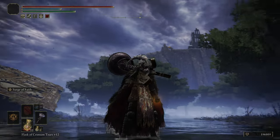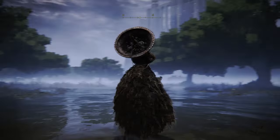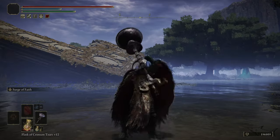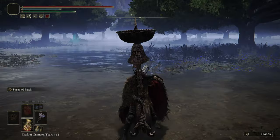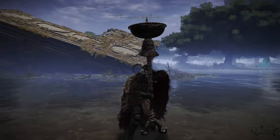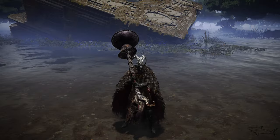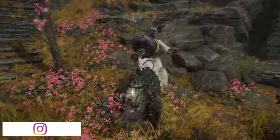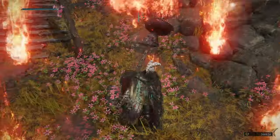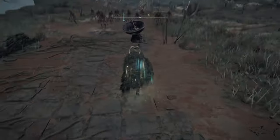Today I have for you in Elden Ring a weapon with a unique skill we can only find on this weapon. Yes, there is a spell that looks similar but not on a weapon. It looks like a big helm. Let me tell you — this thing is so powerful, so good, and so underrated, and also very hard to get.